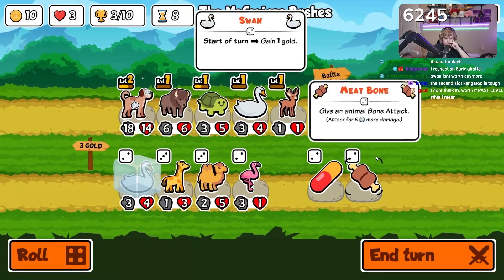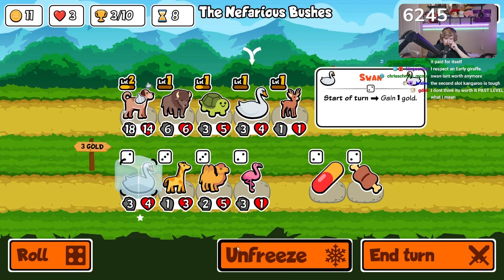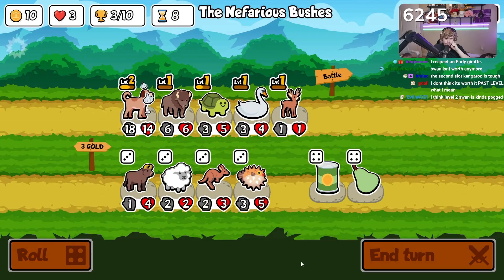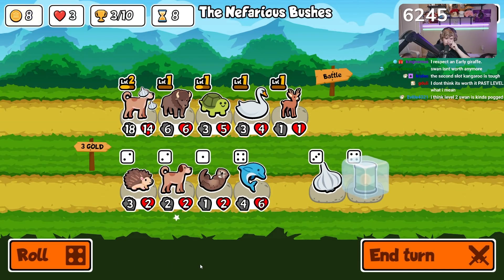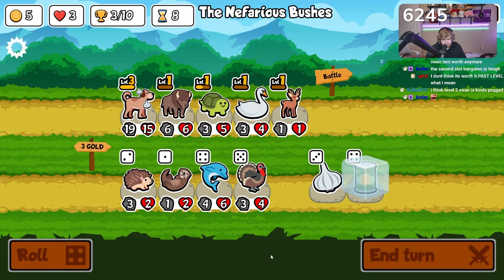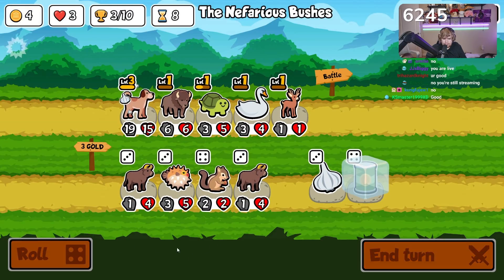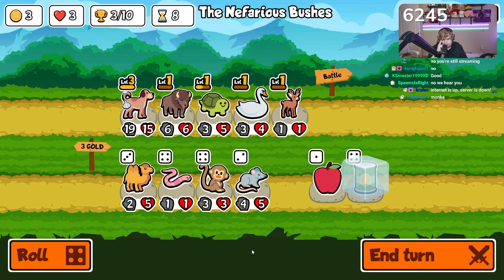I respect an early giraffe but that's too slow of scaling for me. I'm going to unfreeze and hard roll for that dog. I got the hopium — rock hard hopium. Roll one more time. Got 'em! Chat, what are your thoughts on dog in front, monkey in the back? We buff up the dog for a while, trade out the swan.